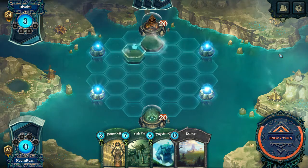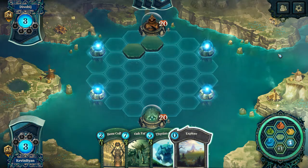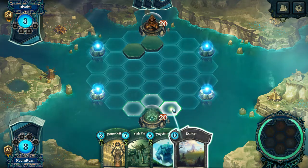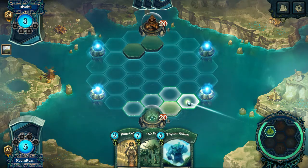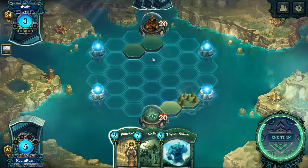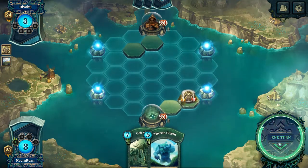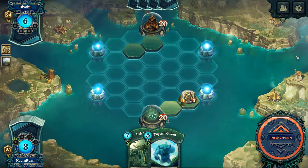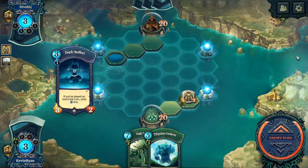Let's see what kind of deck my opponent is going to be playing — starting off with two plains. Can't quite tell exactly what sort of deck he's playing just yet. We're going to kick things off with our explore card — the equivalent of Hearthstone's coin — stick a plain right there, then kick it off with a forest right there. We're going to play this exactly the same way as in the last video, and we will begin by playing the Bone Collector. We will pass the next turn; we can't play the Golem just yet.